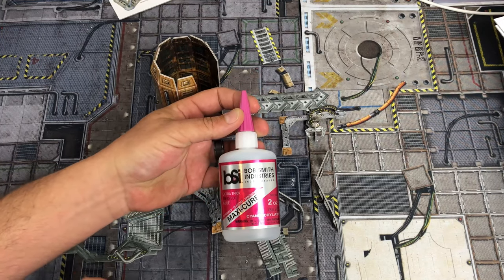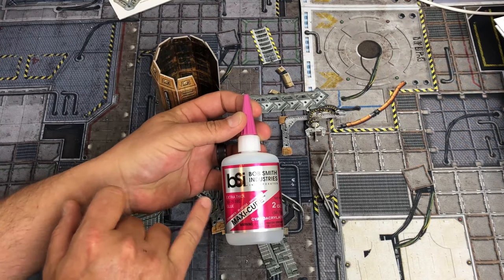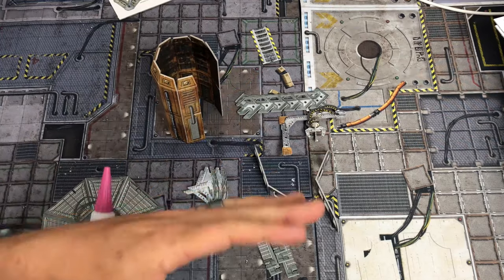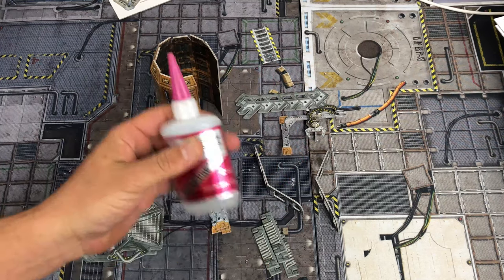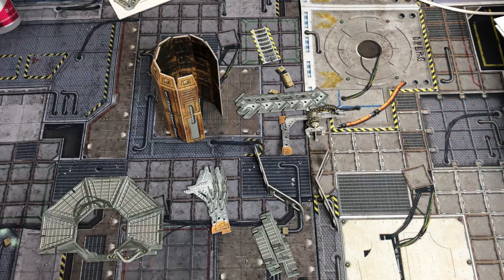I definitely recommend either the thick or the extra thick. The extra thick is the one I like for this because it's not as runny, so it's not going to roll off. It's nice and thick and will stick right there. The blue bottle is the thin stuff — that will just roll everywhere, get on your hands, get all tacky.